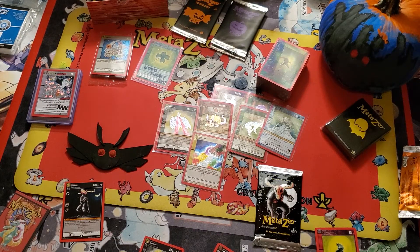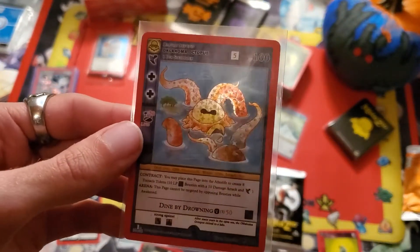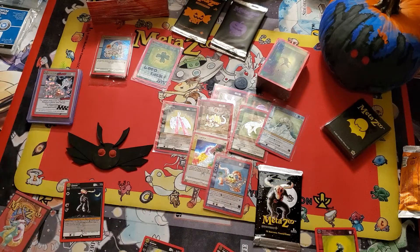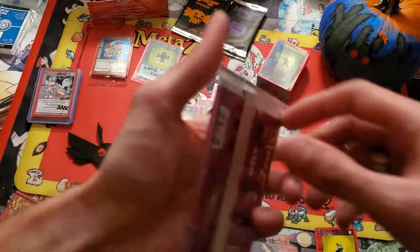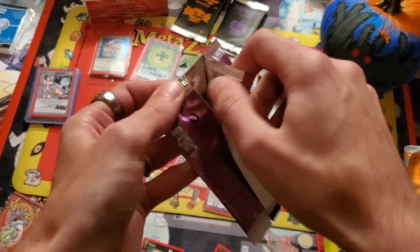Slip it in the sleeve and show it off a little bit more. I sorted through every single card in that booster box and don't recall seeing this one. I was like, how did we end up uneven? I did that in the booster box opening too — we only opened 35 — and then we found that in a pack eventually.